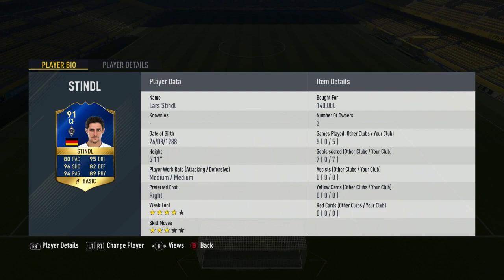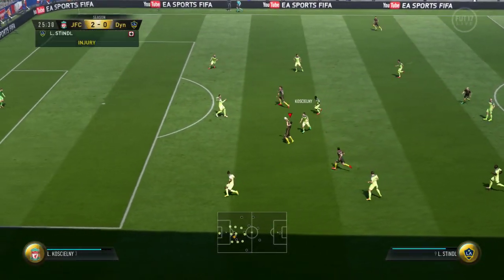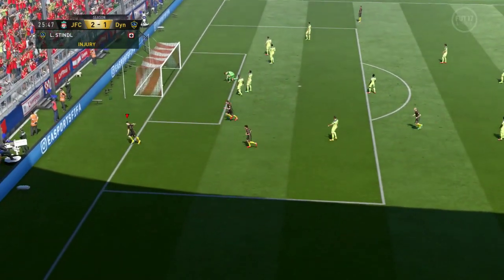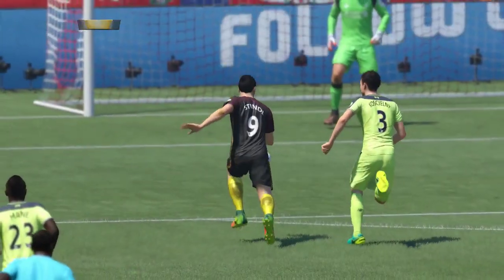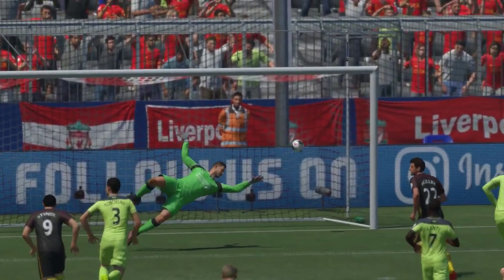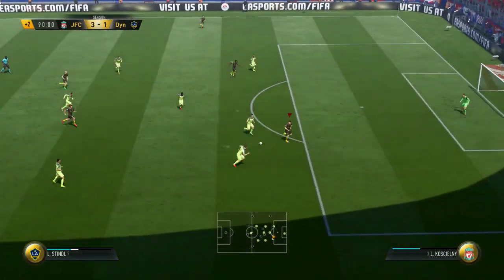As we start to roll the clips of Stindl in action, I did quite enjoy this card, to be honest. He's a card that isn't what many people would describe as a meta card this year — he's not particularly quick and he hasn't got the 4 star skill moves. But he's one of those players that, as soon as you get him in front of goal, he has a fantastic shot and a fantastic finish. It's just the service that he lacks — if you can give him the service, you're in for a good time.